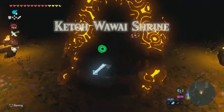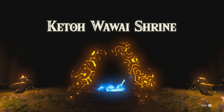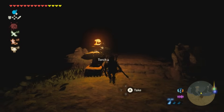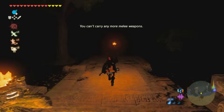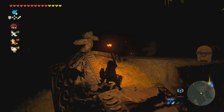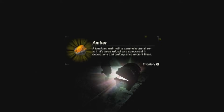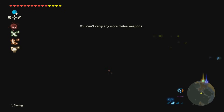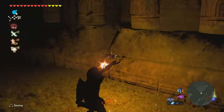Number 3 — Shrine Ketoh Wawai, Typhlo Ruins. Oh my god, this shrine. If you're afraid of the dark, this isn't the shrine for you. Located in Typhlo Ruins, an ancient maze shrouded in pitch darkness in an island forest. While there's a convenient torch placed at the entrance to the maze, I made the mistake of opening a chest halfway through, extinguishing it and leaving me blind in the thick blackness of a monster-infested maze without even a flint to make a fire. In true Breath of the Wild DIY style, I used a fire arrow to give myself a little bit of light to navigate the labyrinth.